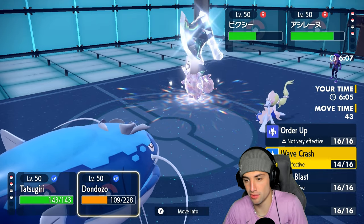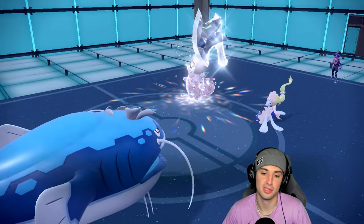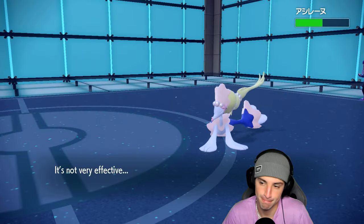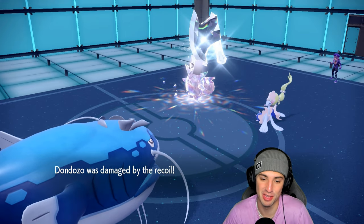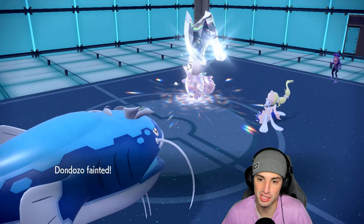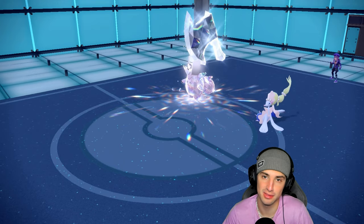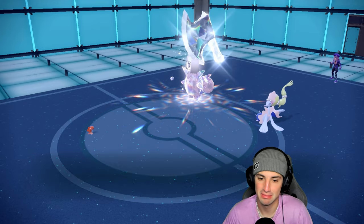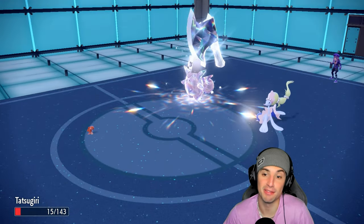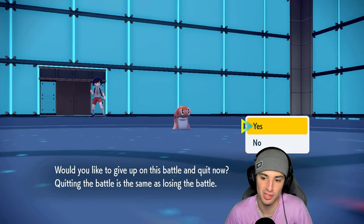We'll take this loss on the chin. I'm curious how much damage Wave Crash does into Primarina — about the same as we did on Clefable. But we don't have plus two anymore, and Moonblast finishes me off. Tatsugiri is left but it's not going to pick up the win with Fairy typing on the field. Moonblast launches and I'm down to 15 HP. GG — we took out Volcarona but I'm definitely losing this match. They had a great matchup for us.